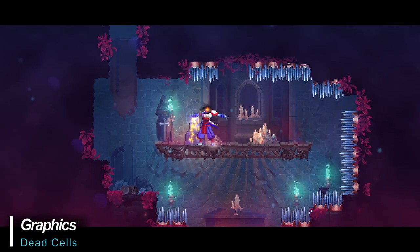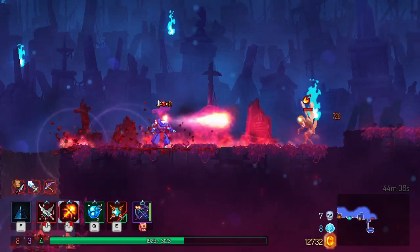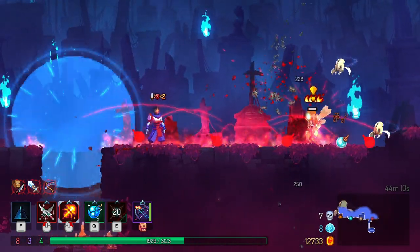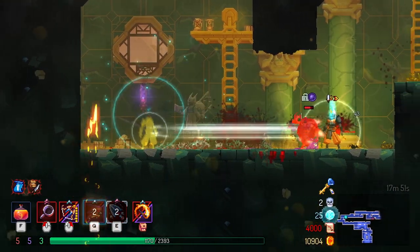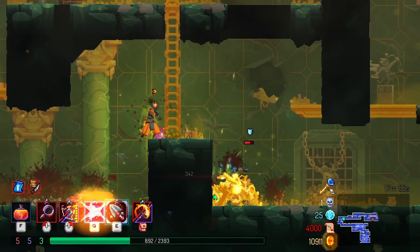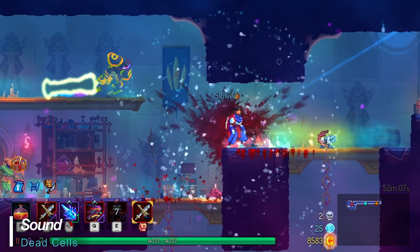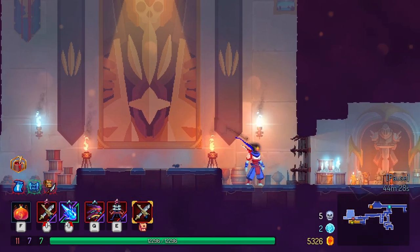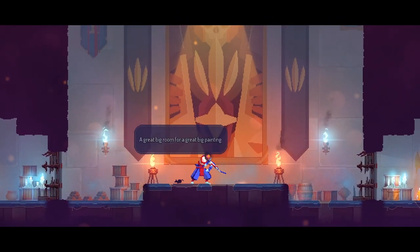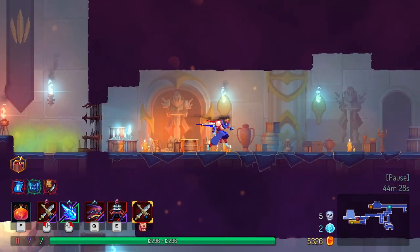Graphics aren't the key ingredient in Dead Cells, but the purposefully pixelated characters in relatively simple, clean environments really play homage to the games we played and loved as kids. That being said, the animated effects such as breathing fire, lightning, and ice are all very well put together. Sound effects are simple but really well done. The music is good and definitely appropriate given the style of game. Additionally, the thin layer of ambient noise quietly on display is also quite good, adding some further immersion to the mix.